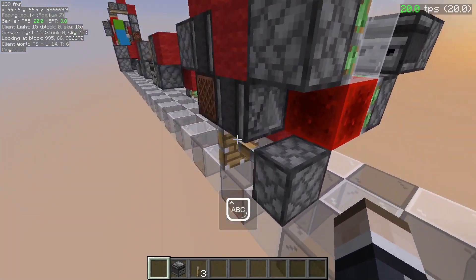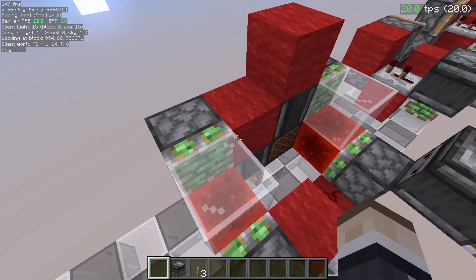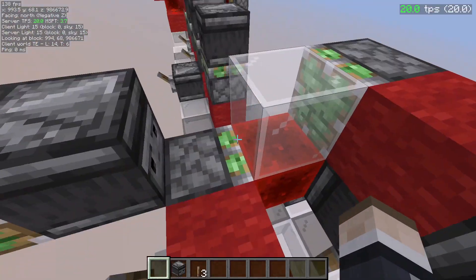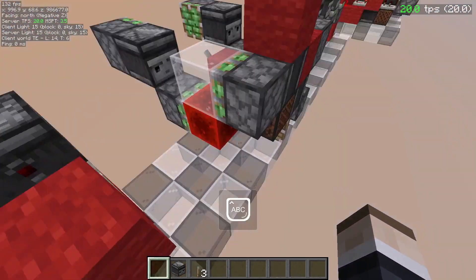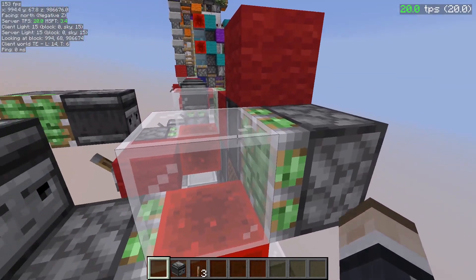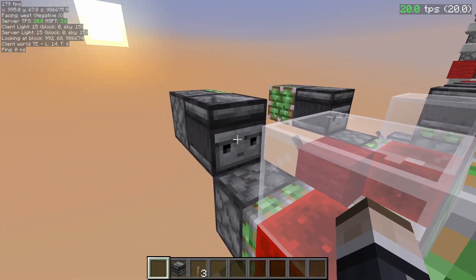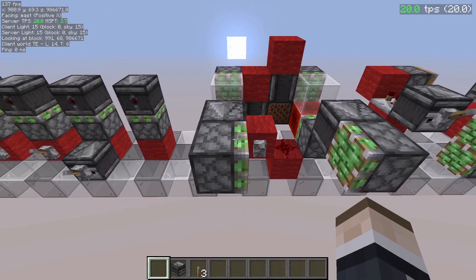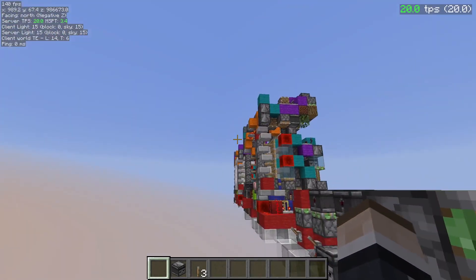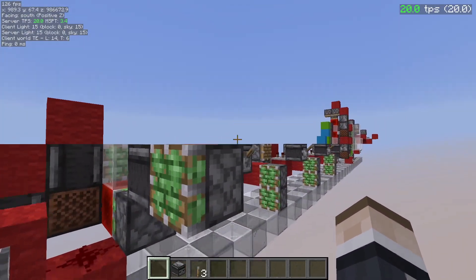This piston will retract instantly, and then one tick later this will update. Because it is being delayed by one tick, the block will arrive here one redstone tick — one game tick — faster than this side. Because this side takes 1.5 redstone ticks, the piston will fully extend and the block will finish moving 1.5 redstone ticks later, arriving one game tick later. That's why this side is one game tick lower, but it doesn't actually matter because it's so fast you won't visually notice it.